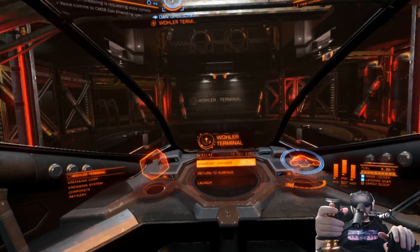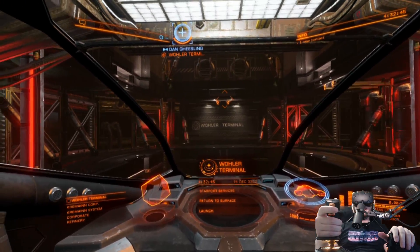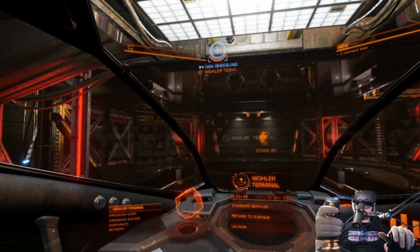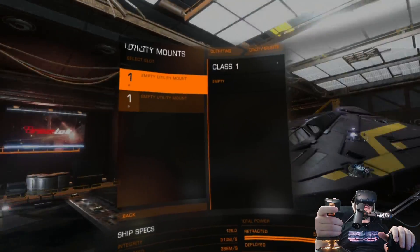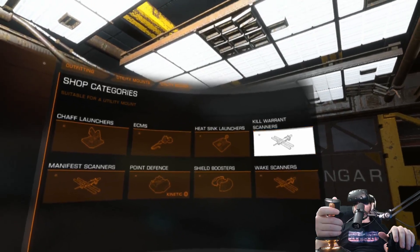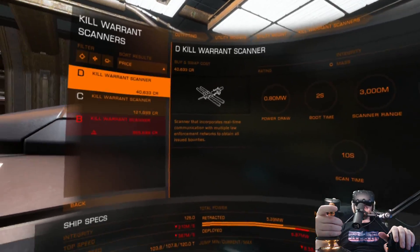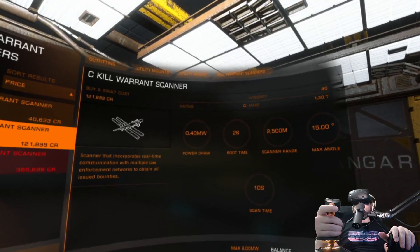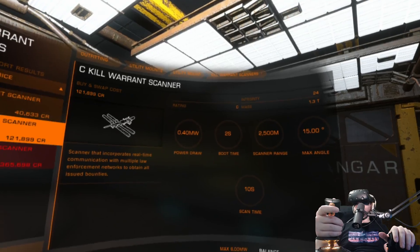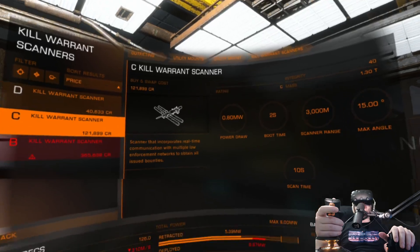Nice and spacious. One of the things you've got to make sure you buy when you go to outfitting — go into the utility mounts and buy a kill warrant scanner. Then what we can do is start scanning ships anywhere in the galaxy, and if they have a warrant out for them, we can roast them and get paid. Should I get a C-grade one or a D-grade one? Well, 80,000 credits difference, which is kind of a lot.